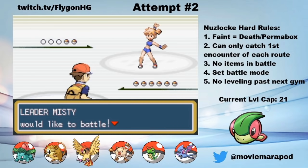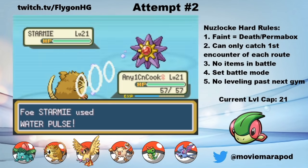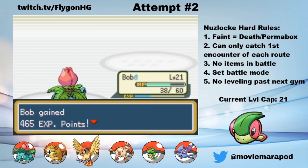After some training, it's time to take on Misty. She's a bit scarier than Brock — Starmie is actually kind of threatening. Or so I thought: Anyone Can Cook one-shots Staryu and then takes a chunk out of Starmie. I'm dead to a crit here, so I switch to Bob to be safe, and Vine Whip Starmie for the win. Two badges down.